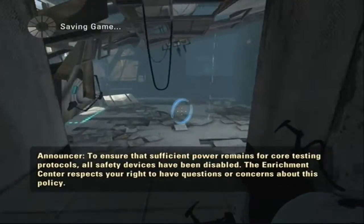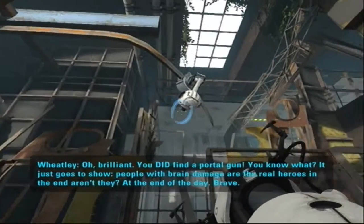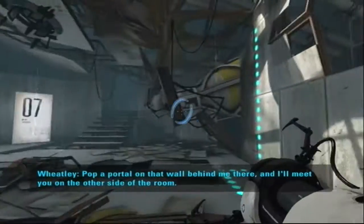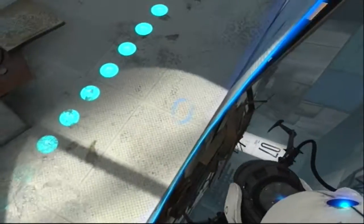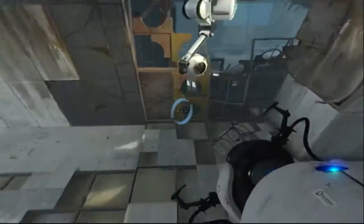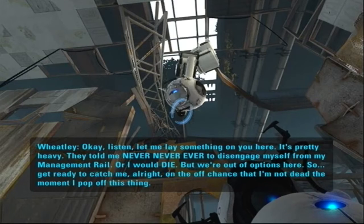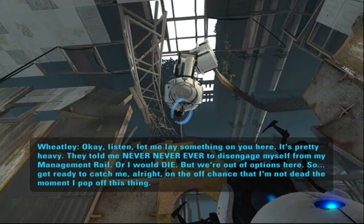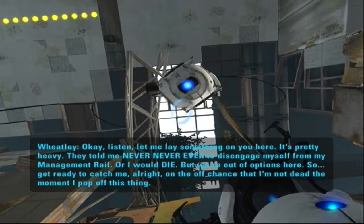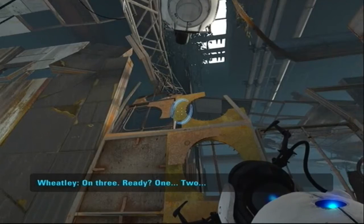Oh brilliant, you did find a portal gun! You know what, it just goes to show - people with brain damage are the real heroes in the end, aren't they. 'Pop a portal on that wall behind me there and I'll meet you on the other side of the room.' This guy - pop a portal right behind me and come on through to the other side. 'They told me never, ever to disengage myself from my management rail or I would die, but we're out of options. Get ready to catch me.'